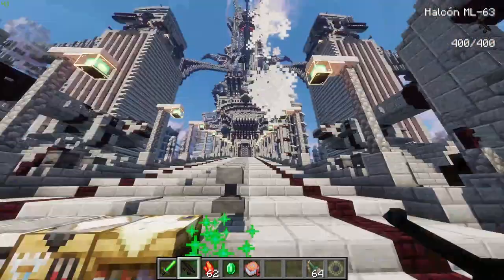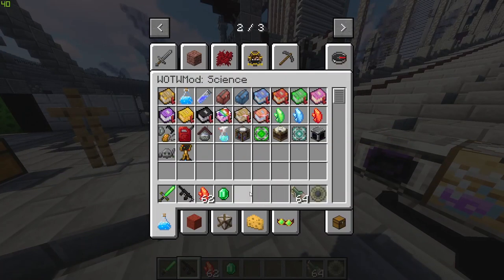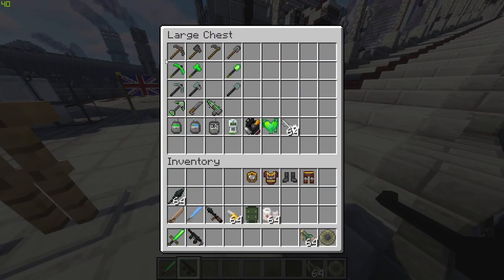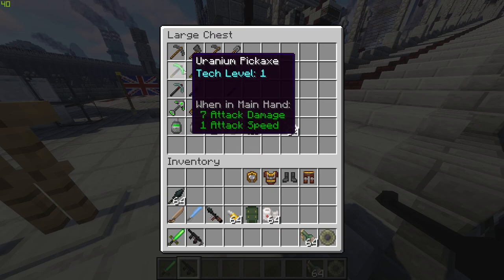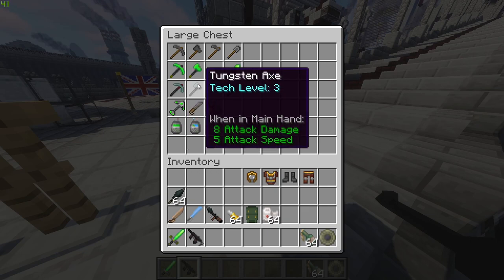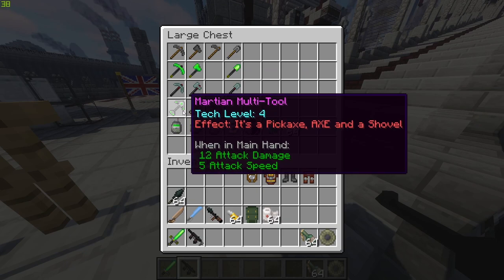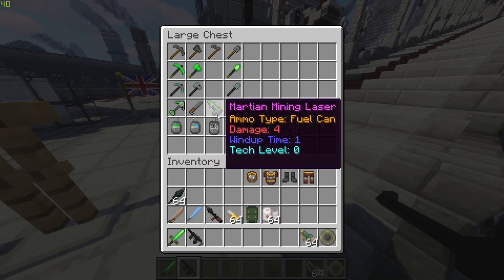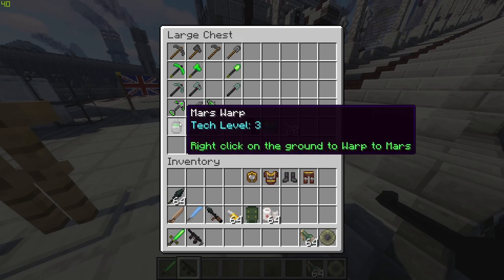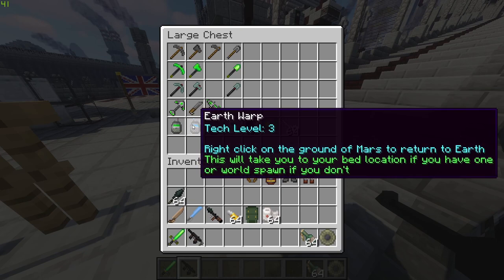We have a martian teleporter - this is the one you place on Earth to get to Mars, and on Mars to get back to Earth, but they are not the only ways to travel between worlds. Here we have some of the tools: lead and uranium which I pointed out earlier, and another ore called Tungsten which you can make tools out of. We also have a martian multi-tool - it's a pickaxe, axe, and shovel combined. There's also an artisan's knife and a martian mining laser.